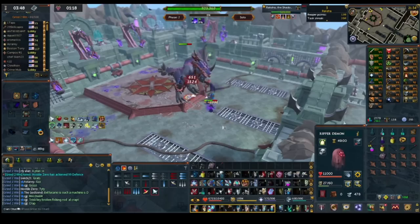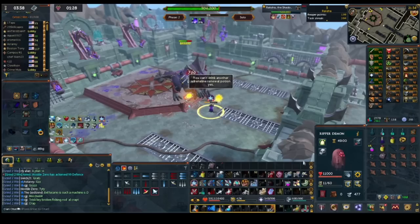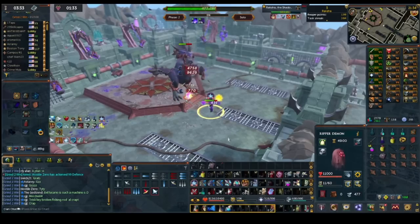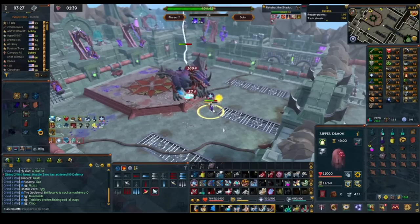You're not getting anywhere near the heal mechanic so that's fine. You sunshine again here, which is actually good seeing as you don't have a staff of armadyl. With 150k damage left that's pretty good, and you're about to phase again. You've got 20 seconds left on sunshine — you might get most of it by the time you get there.